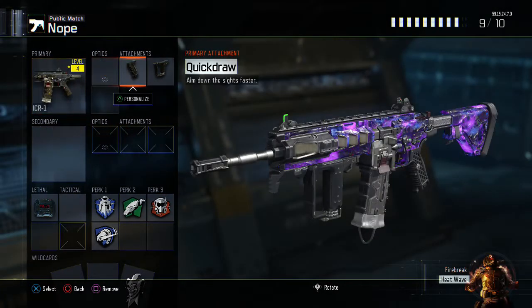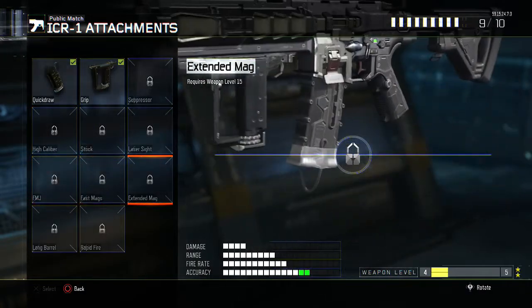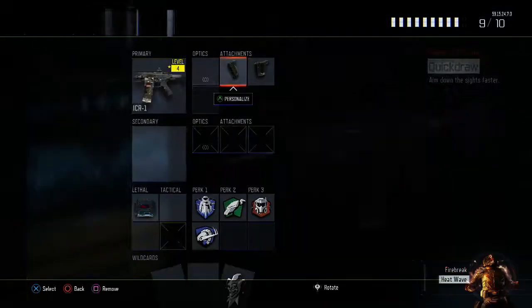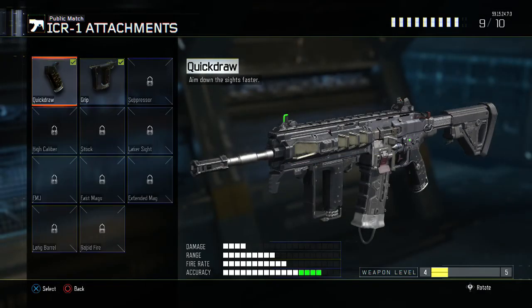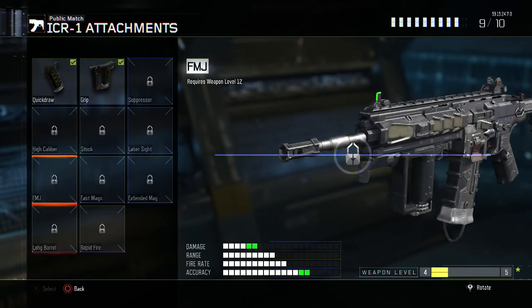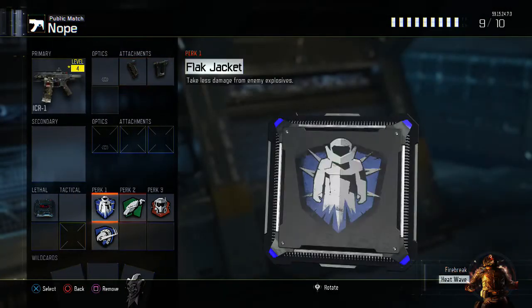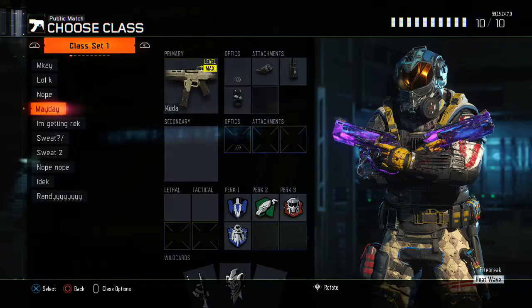I just started using the ICR and I would definitely recommend running long barrel, fast mags, and grip on it. Not as much rapid fire. That's a really good setup — long barrel, fast mags, and grip. Also C4, flak jacket, and the same perks as before are good to use.